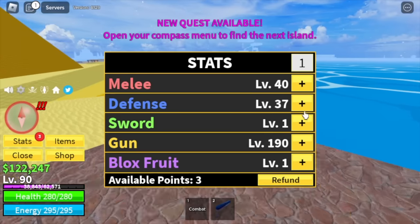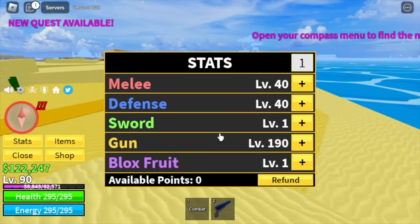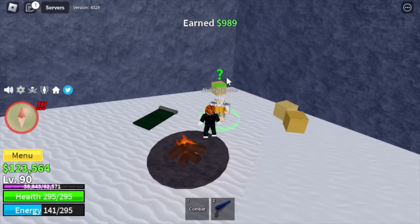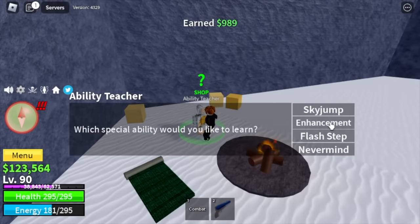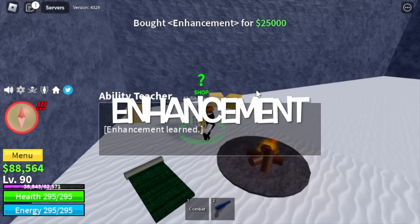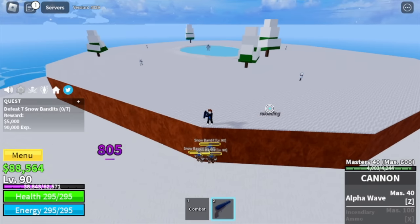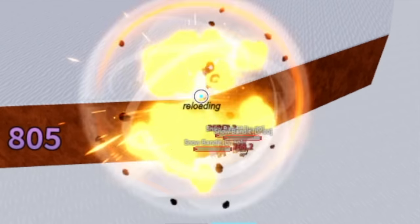Now checking our stats: gun 190, melee defense 40. Next up, the Frozen Village. Look for the cave and buy everything, especially the enhancement, because it increases your damage. Now let's head to the Snow Bandits — again, high ground is our friend. There you go, very easy grinding. Target here is level 105.